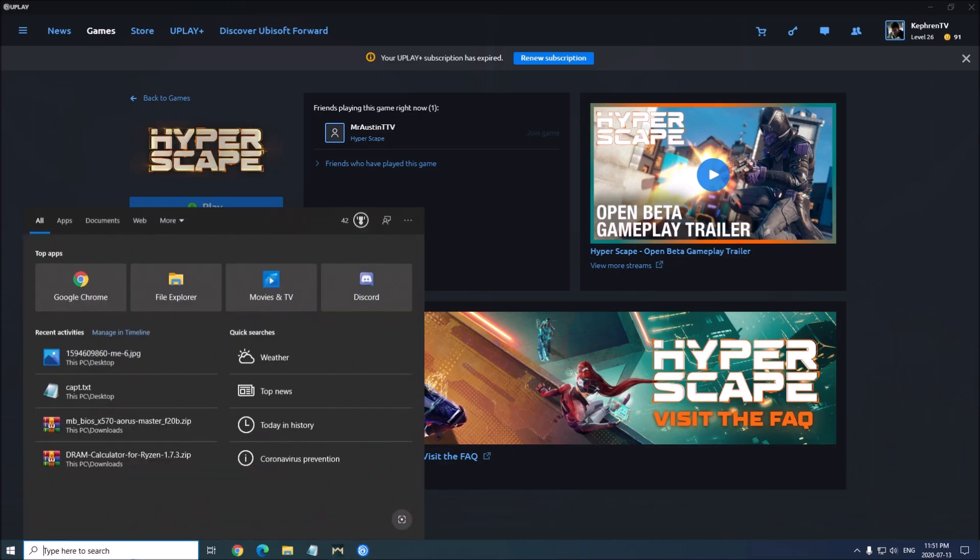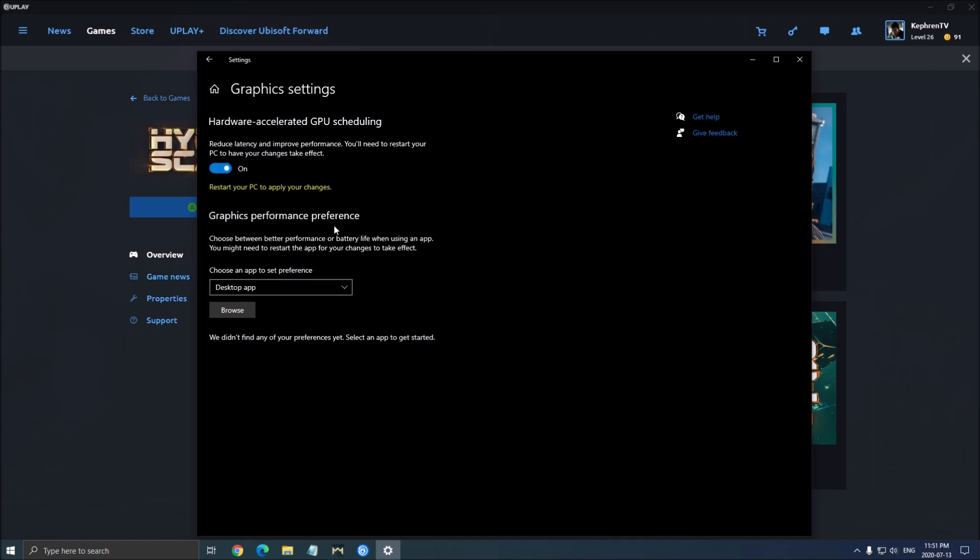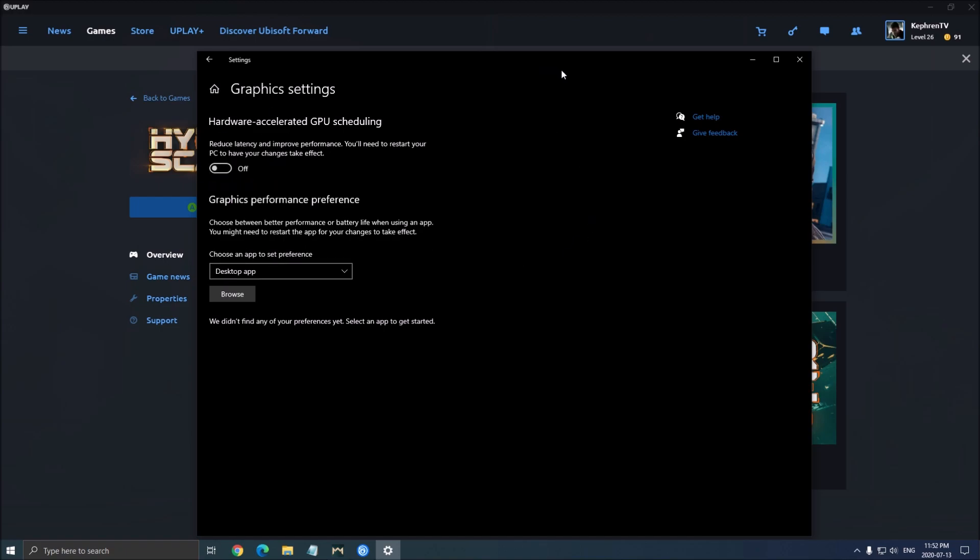One more thing: GPU scheduling. You can write 'GPU' here and open the graphic settings. This option is available to everyone who upgraded to Windows 10 version 2004. I have a dedicated video explaining all the features of hardware accelerated GPU scheduling, but what you need to know is you get more FPS with it — around 2 to 3 percent. You need to turn this option on and restart your computer. Note: it currently requires the latest Nvidia driver; AMD support is coming soon, probably within a week or two.